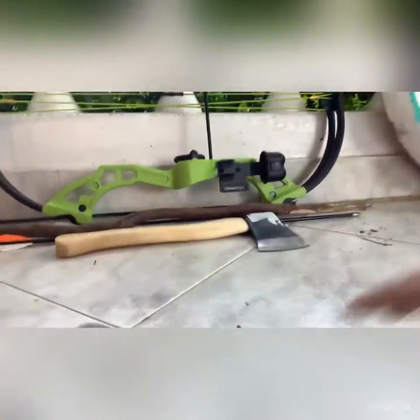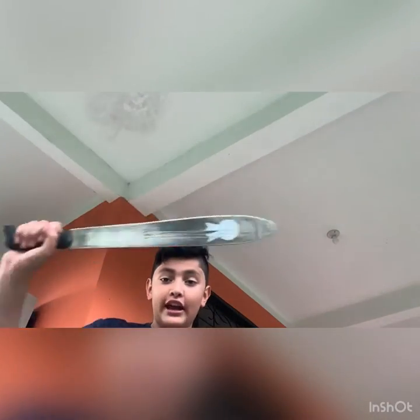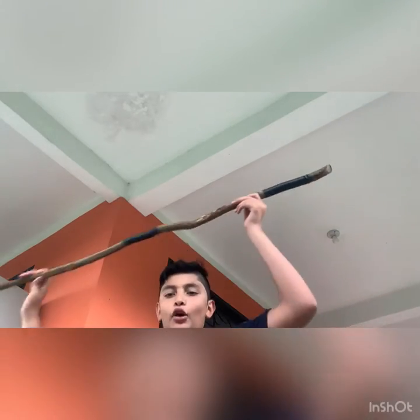First things first, I have my compound bow — pretty nice, it's a bow. And then I have the machete I'm going to be using. Next there's my stick — it's so big I can barely fit it. It's like this adventuring walking stick thing. And then there's my arrows for the bow. And last but definitely not least, the newest addition — my hatchet. It's the small hatchet I use for bushcraft and survival stuff.